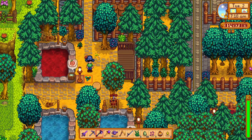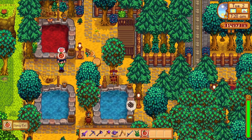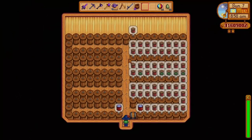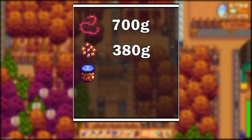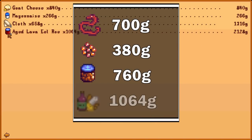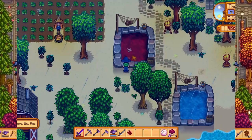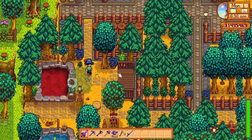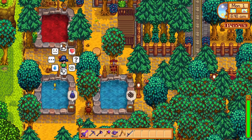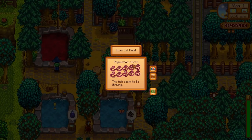After upgrading the pond size to 10, the lava eels will have a chance to produce one to three roe per pond, which will further increase your profit. They will also be able to produce gold ores, magma geodes, and some spicy lava eels, which can be a really decent boost. The lava eel sells for 700 gold, while the roe it produces sells for 380 gold. This can be processed using preserve jars, where the roe can be aged and its price increases to 760 gold, and with the artisan profession it can reach 1,064 gold. If you have a shed filled with preserve jars and a constant supply of eel roe, it can fetch you quite a lot of gold — you can put around 136 preserve jars in one upgraded shed and earn around 145,000 gold with all of those producing aged lava eel roe.